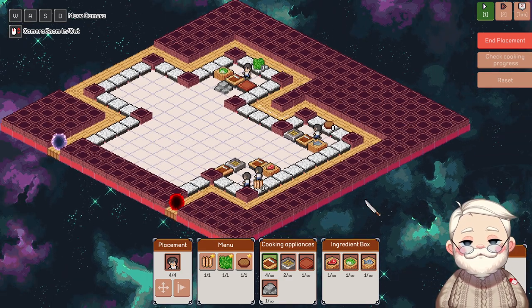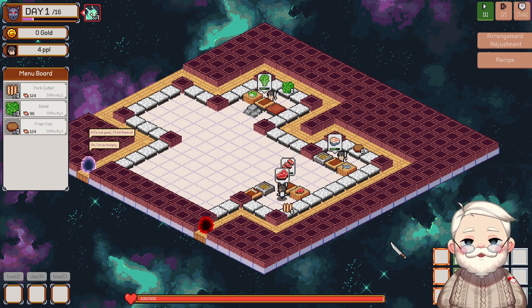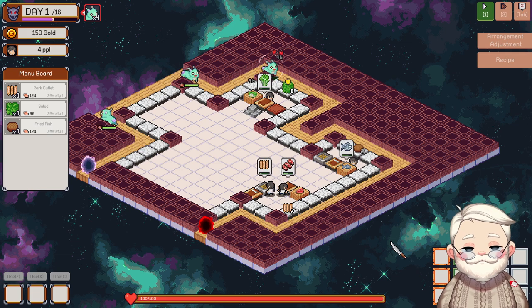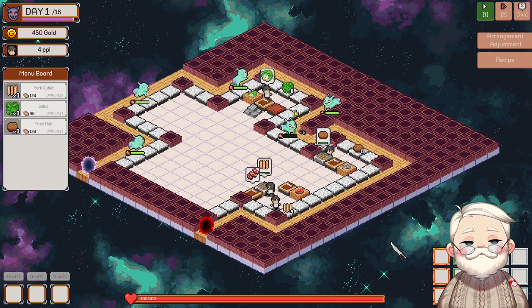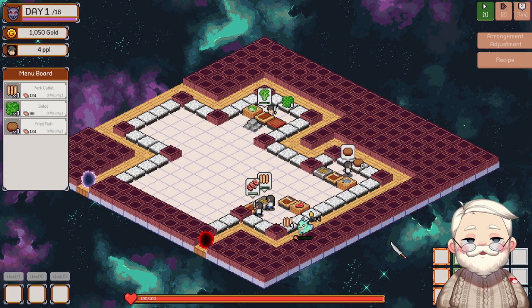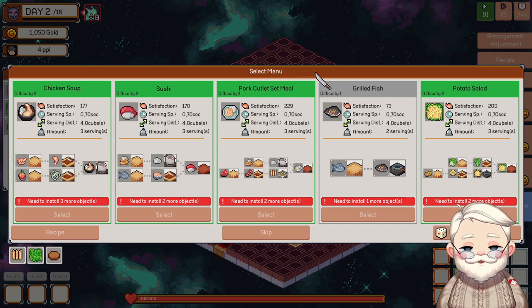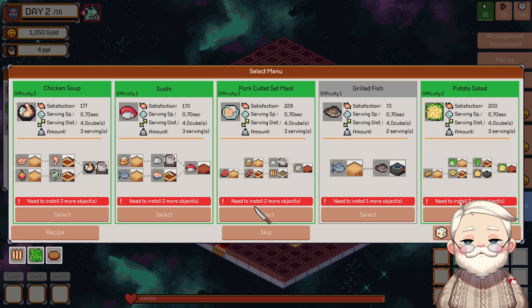Get another cutting board maybe? All right, let's just see what happens. Seems to be working out okay. The fryer takes the longest — that's the trouble. That's working out pretty well. Can't seem to survive the pork cutlet — that's good. Pork cutlet set meal, basically the same thing but it also comes with rice.